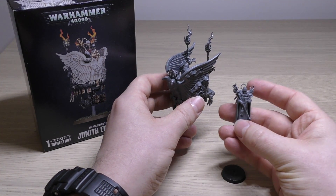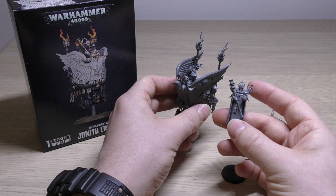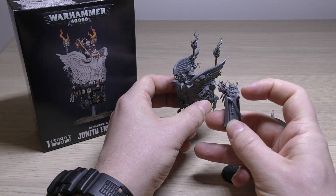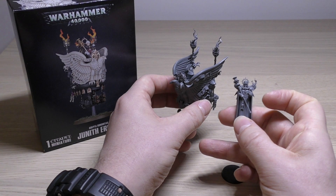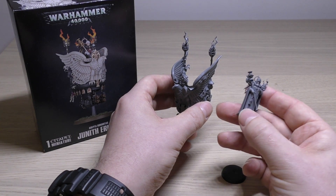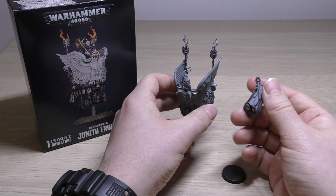I'm not really sure which Canoness profile you'd use her for, because none of the weapon options support what she's carrying. She's carrying a Mace of Castigation — it's not a Rod of Office, not a power sword, not a chainsword. I don't know how you'd justify that. Maybe if you put some kind of chainsword in her left hand, that could work, but it's going to be a hard sell. That's one of the reasons I'm just going to glue her in permanently.